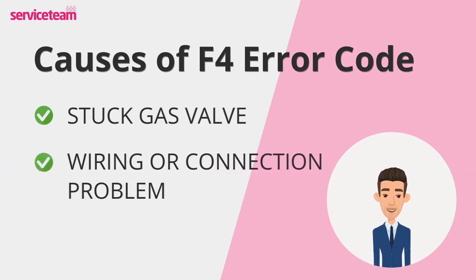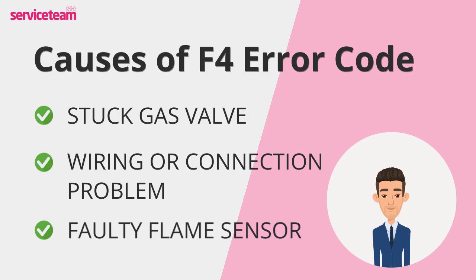Next, wiring or connection problems. Your boiler depends on electrical signals to operate smoothly. Loose or damaged connections can disrupt these signals, especially the ones that tell the system if a flame is present. Then there's the flame sensor, a crucial part of the boiler. Its job is to check if the flame is burning, but if it's dirty, damaged, or not working properly, it can't do its job, resulting in that dreaded F4 code.